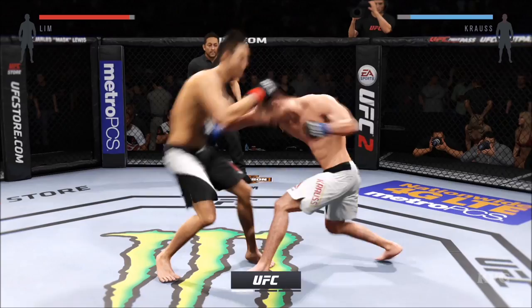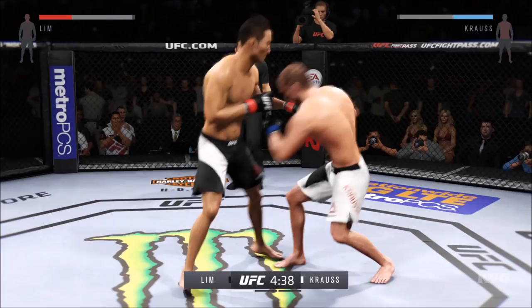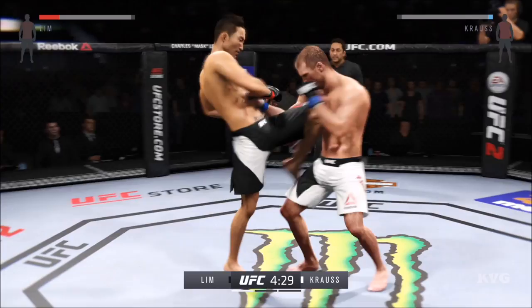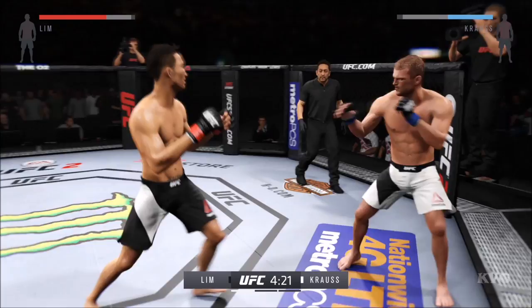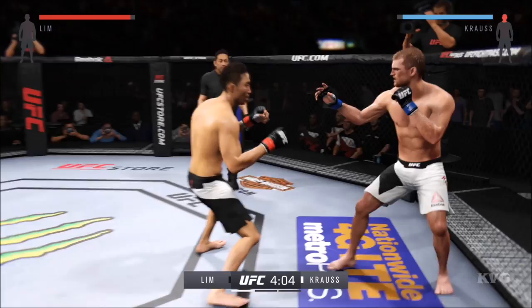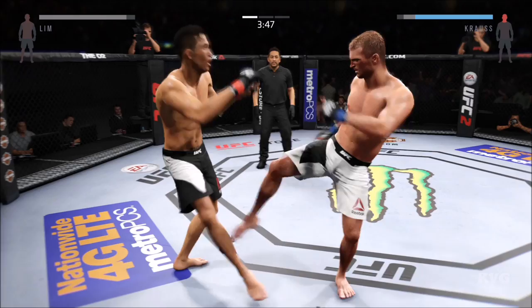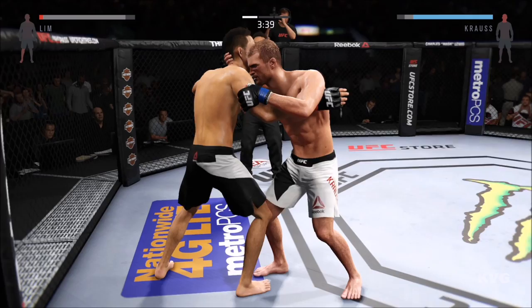Fight scheduled for three five-minute rounds. White trunks for Krause, black trunks for Lim. Young-Joo Lim's got a huge reach advantage in tonight's fight. Reach advantages, when used correctly, are one of the best advantages to have in mixed martial arts — you can hit your opponent and they can't hit you. Trying to connect on that jab. That's a clean left hand. He's taking some punishment here early. Big straight punch! Solid jab! He is just teeing off here. He connects with the left and is going after it here.